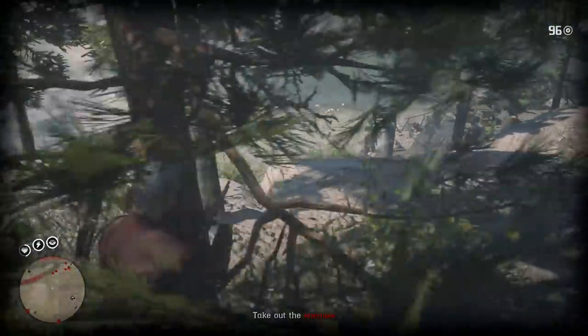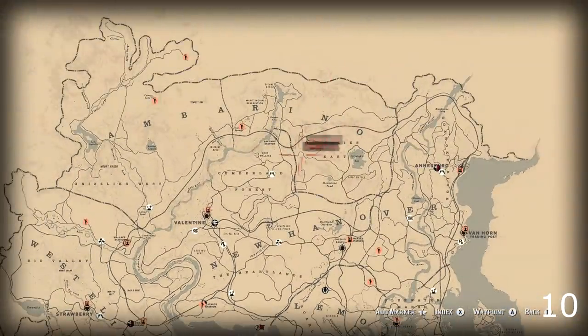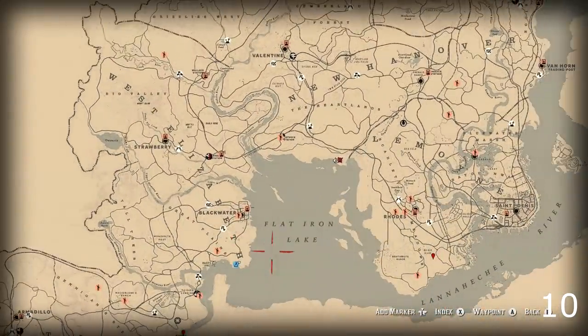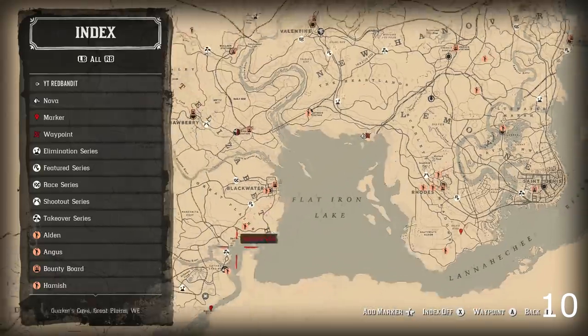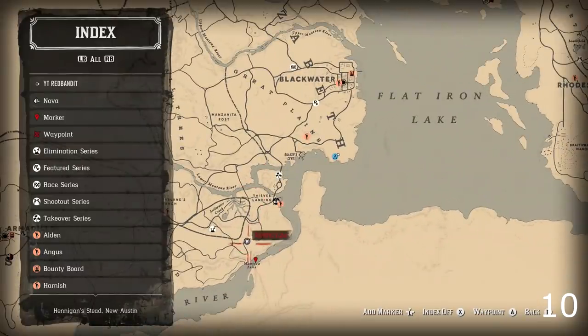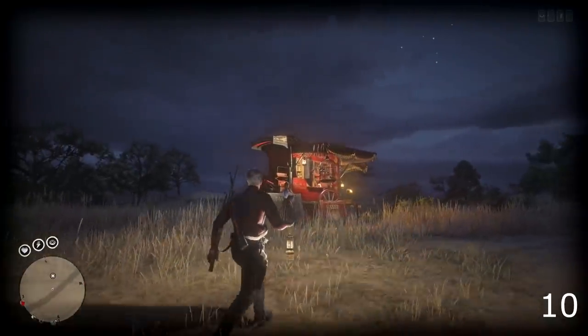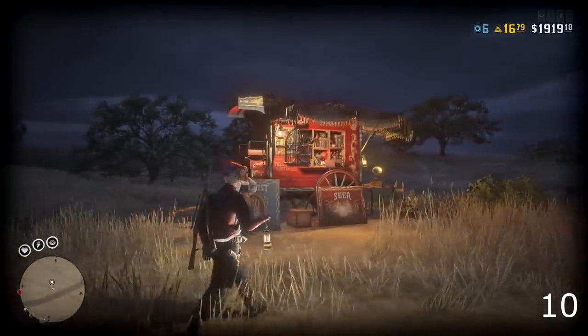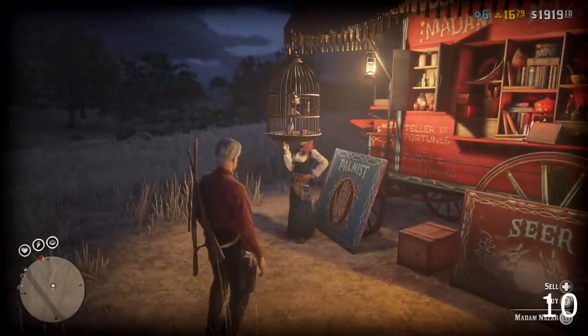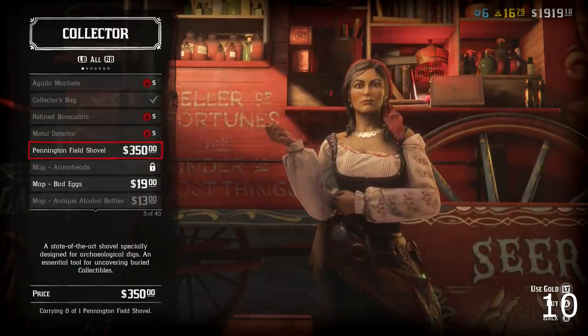The first thing I want to talk about is that Madame Nazar actually moves around the map. I've seen tons of people on Reddit and the GTA forums asking where she is. Well, Madame Nazar moves around on the map pretty much every day. The best way to find her is by using your map, going to the index and scrolling through the menu. There may be times where you do that and still can't see her — that's because she is currently moving between locations.